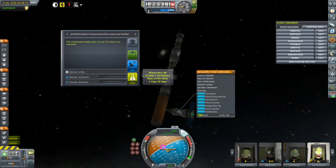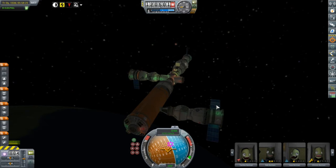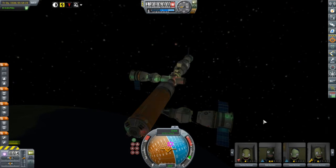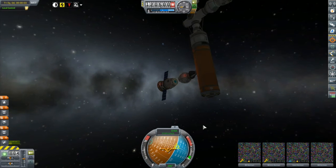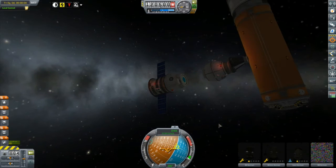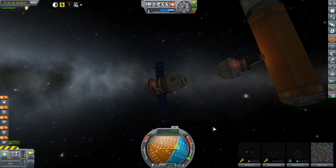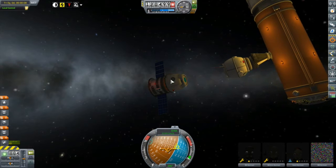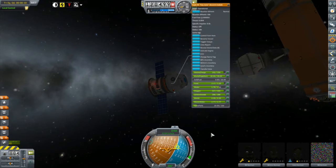I generated as much scientific data as I could using this orbital module and the one on the other Keruse. Then I separated and left the orbital module attached to the station, with the idea that when I finally do get a permanent lab module up here, I'll be able to transfer all that scientific data over, get some scientists up here, and get them to work. The orbital module normally of course just burns up in the atmosphere, so this is a waste-not-want-not situation.